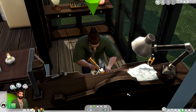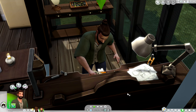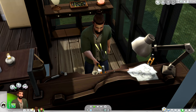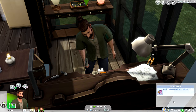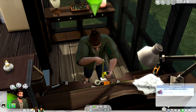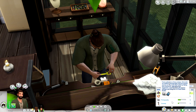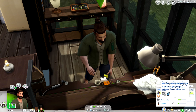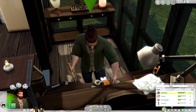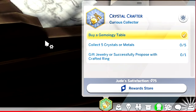Before we get into the video, I'd like to give you all a formal introduction to our household. I am obsessed with this couple — I am absolutely in love with them. So this here is Jude Tidewell. He is a self-proclaimed jewelry artisan and he sells most of his work on Plopsy, which comes with The Sims 4 High School Years. He is level two in the brand new gemology skill, which I believe is a 10-level skill. There is also a brand new aspiration with this stuff pack called Crystal Crafter.